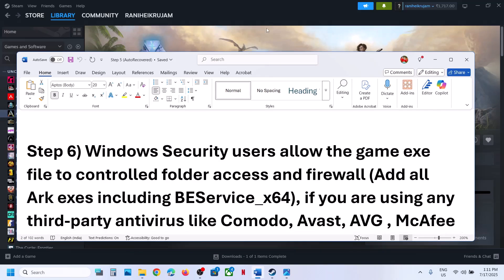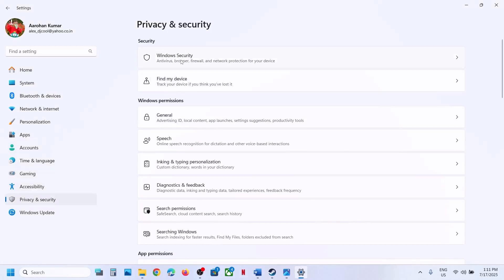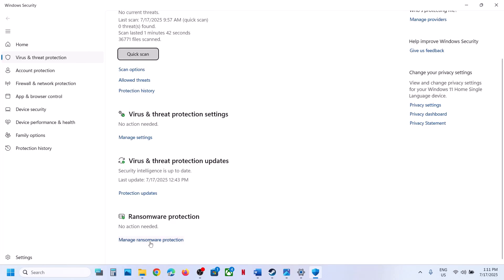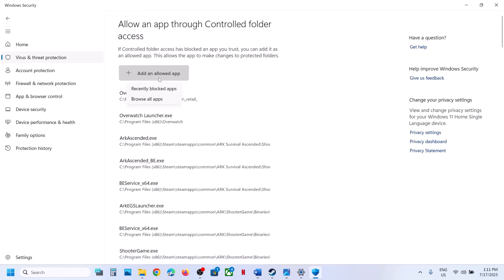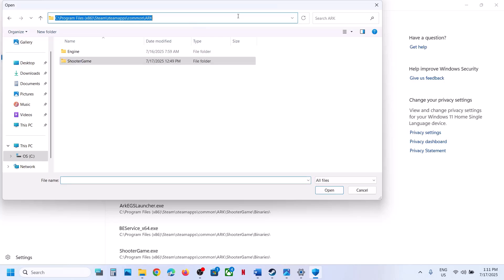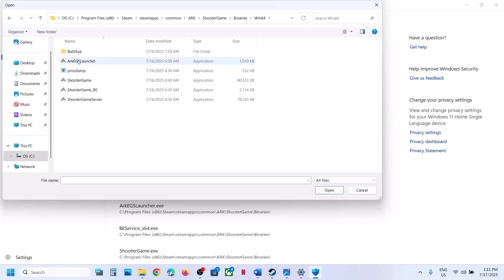If still not working, the next step is to allow the game exe file through Windows Security. Open Windows Settings, go to Privacy and Security, click on Windows Security, then click on Virus and Threat Protection. Scroll down to find Manage Ransomware Protection, click on it, then click Allow an App Through Controlled Folder Access, click Yes to allow, click Add an Allowed App, click Browse All Apps, and go to the game installation folder. Open the ShooterGame folder, then Binaries, Win64, and select all the exe files.